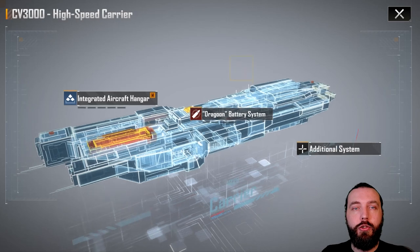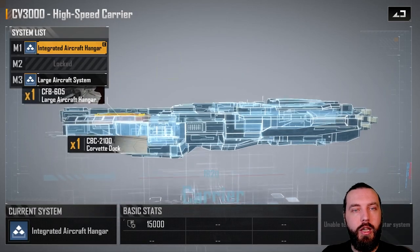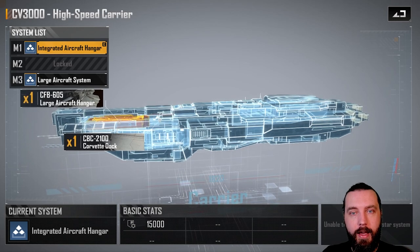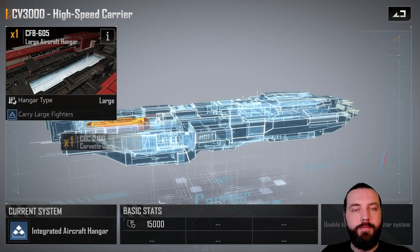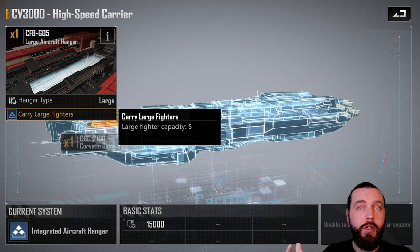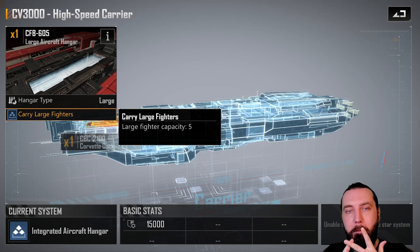We're straight into the Blueprint design. In M1, we have the Integrated Aircraft Hangar with five large fighters. Large fighters — so that's the bombers: currently the Bullfrog, the Stingray, and the Vetus B.